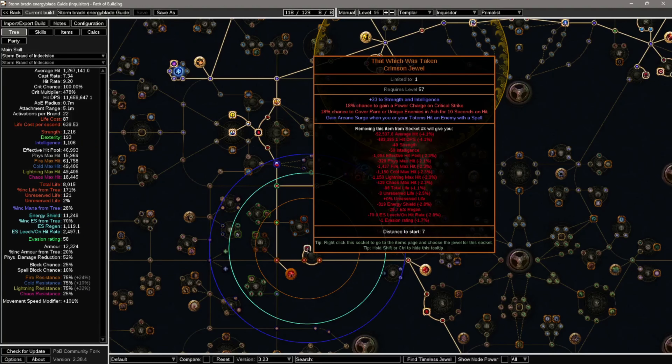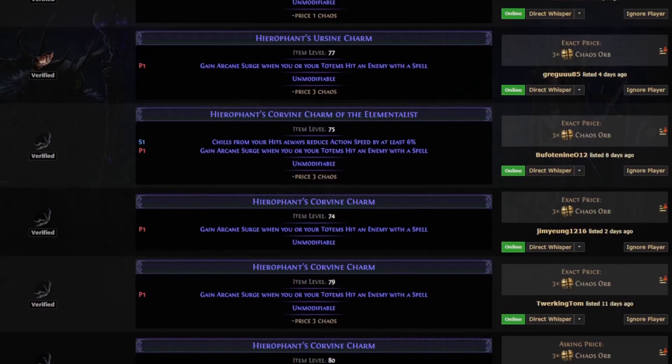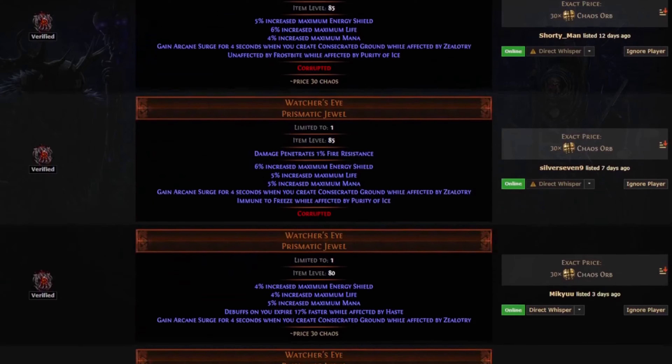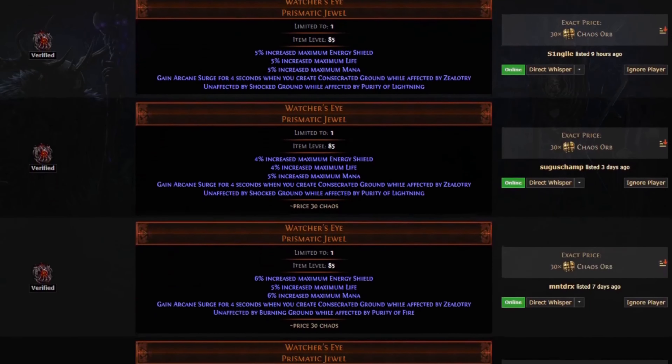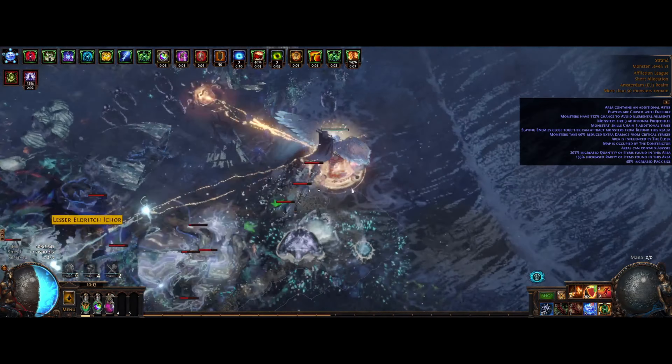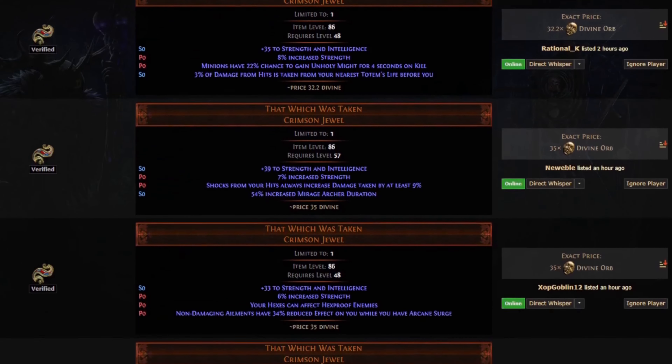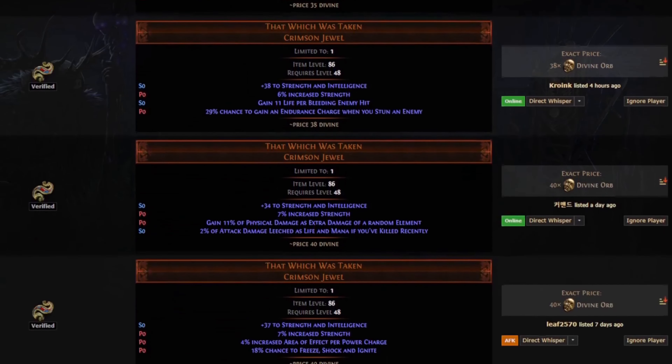That Which Was Taken is my new favorite item in the Affliction league. Basically what it does is randomize all different mods that can be applied on charms, giving us two prefixes and two suffixes, and these can go really crazy depending on your budget. The main mod you are looking for is the strength and intelligence mod. If you are planning on using Arcane Surge in your links, you will also need the mod 'gain Arcane Surge when you or your totem hit an enemy with a spell.' You can also get this mod on one of your normal charms for a more budget version, or even on a Watcher's Eye which grants Arcane Surge when you create consecrated ground while affected by Zealotry. This is needed because we don't use any mana on this build, and to trigger the support normally you will have to spend a certain amount of mana for it to trigger. You can also get mods like percent strength or even frenzy charges on hit, but then we are talking about some serious money.